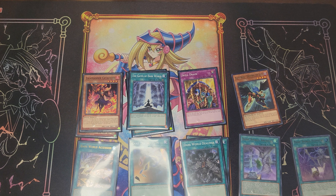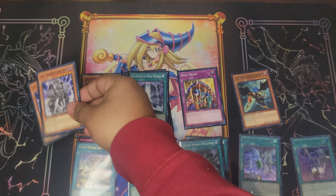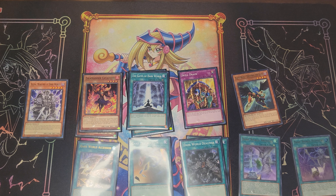Silva, Warlord of Dark World: when it's discarded, it special summons itself — really amazing hand effect. If it's discarded by your opponent's card effect, you get to rip two cards from their hand and put them directly at the bottom of their deck. Hand disruption, messing up your opponent's plays especially on your first turn. Even in Master Duel with the older support, getting that hand rip effect off has helped me win so many duels. I run two of them.